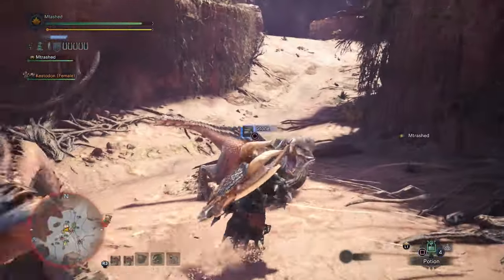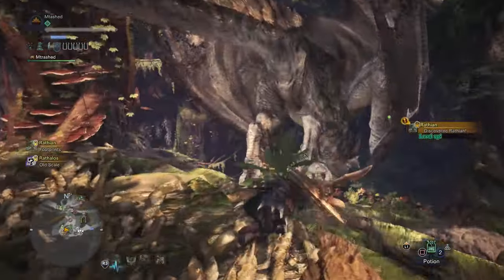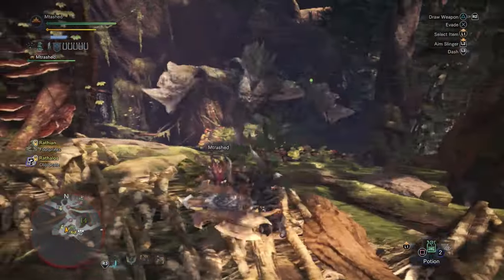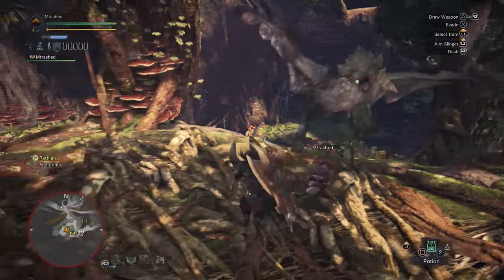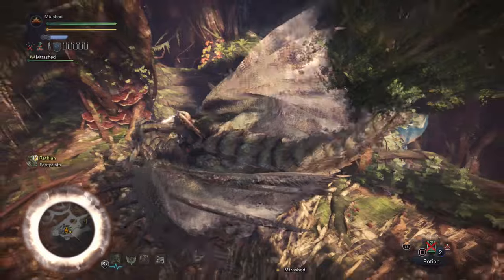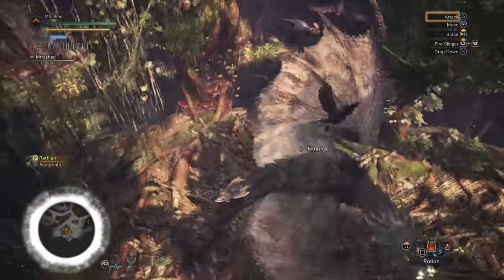Mounting the monster, while it does also do a bunch of damage, in some situations you can use this move to stop them from doing a particularly powerful move, or while they're enraged and doing more damage to you. If you can mount the monster and take him out while he's enraged, not only are you stopping him from doing damage to you, but you're going to have an opening when normally you might be getting squashed.